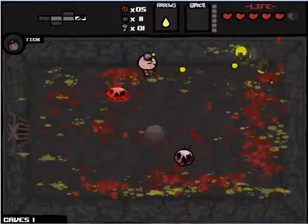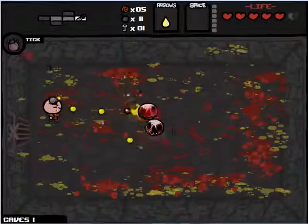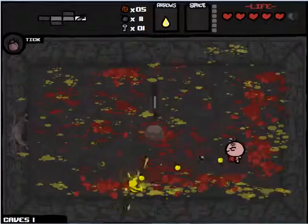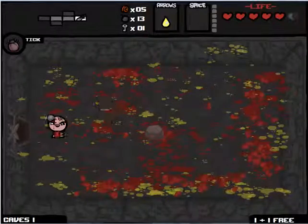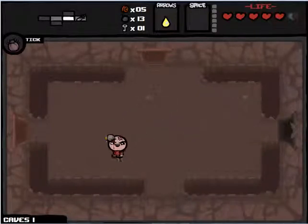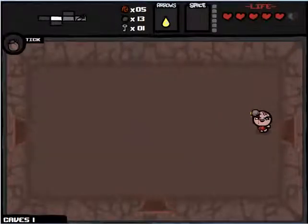These guys are a pain because your tears knock them around and I'm not very good at dodging. Four bullets on screen is a bit too much for me to handle right now. We got two more bombs — twelve bombs for half a spirit heart, that's pretty good. We'll definitely be able to find the secret room on this floor.